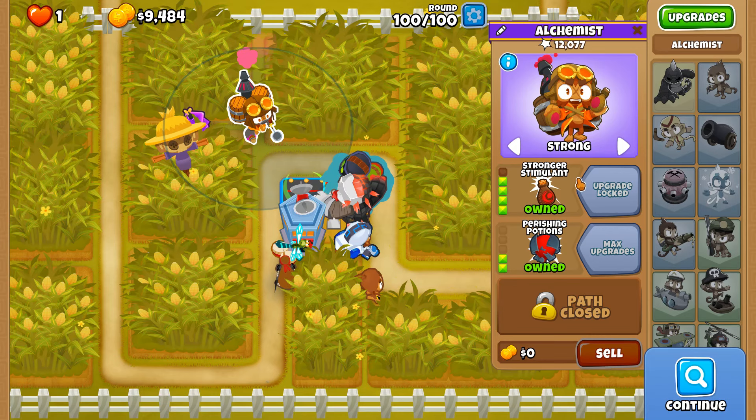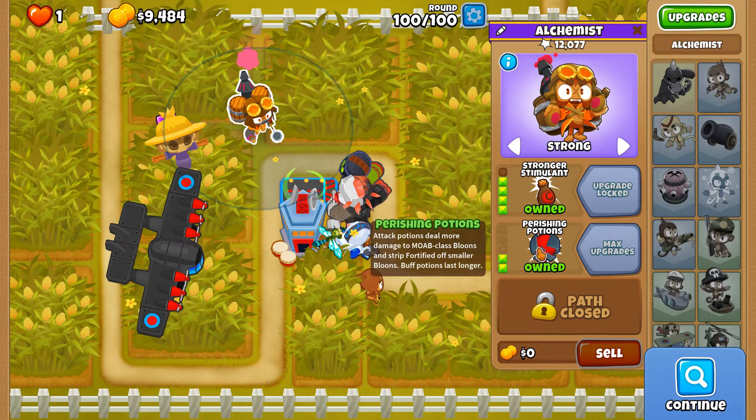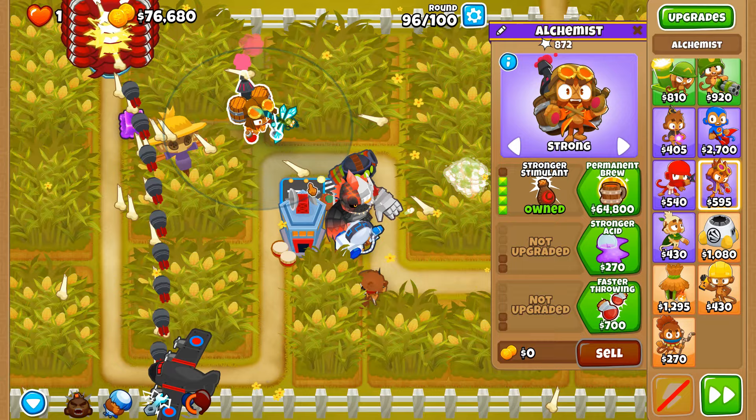This is why you never buy perishing potions for a two megapops run unless you know the alchemist is not going to attack a single balloon. It strips fortified off smaller balloons, and round 98 has so many fortified ceramics. That is why people don't understand this is a bane rather than a benefit — we missed out by about 200 pops.